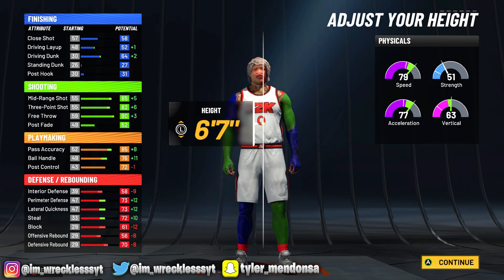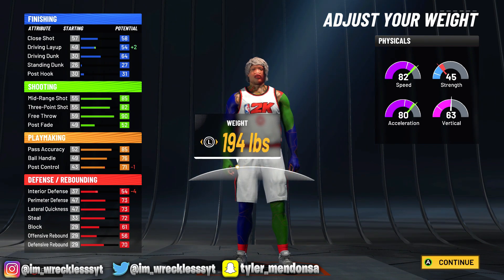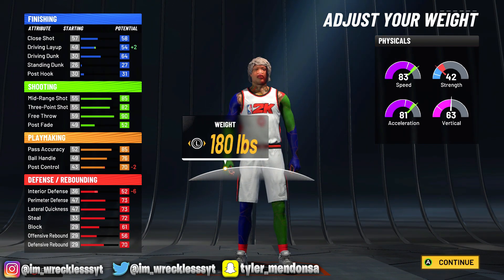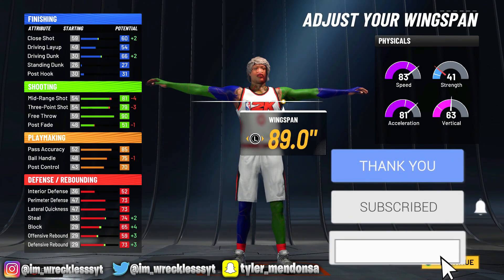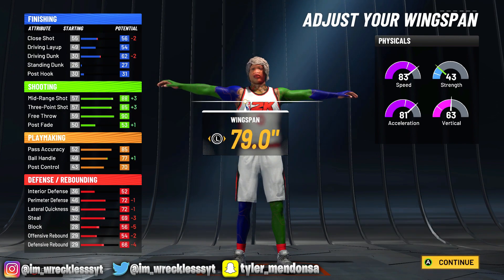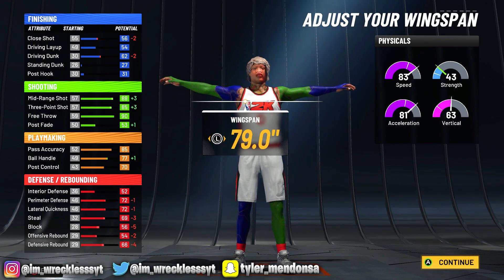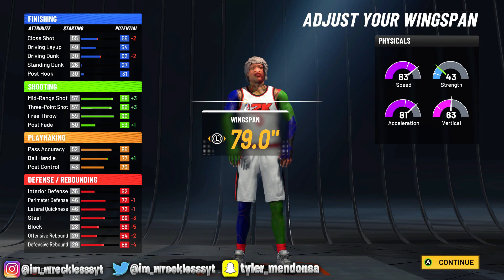For body shape I'm going with barely — that's the vibe I'm getting. 6'7 or 6'8, you can pick — I'm going 6'7. For the weight, to get that speed back we're going lowest weight to get 83 speed and 81 acceleration. For wingspan we're going around 86 because we still want to get boards — I need long arms, I can't go lowest wingspan.